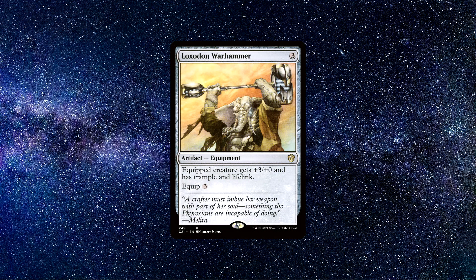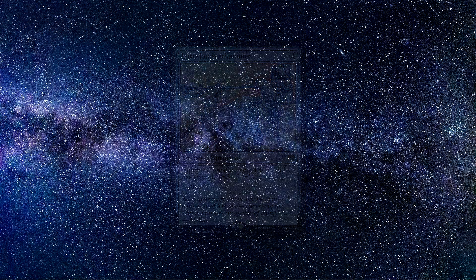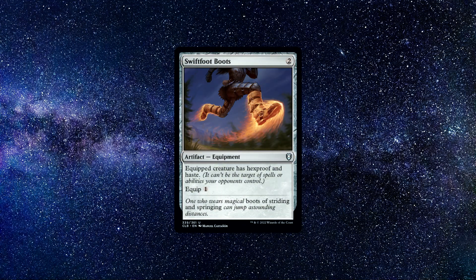You can buy this card for around 49 cents. Number three: Loxodon Warhammer. An artifact equipment card that costs three colorless mana to cast. The equipped creature gets +3/+0 and has trample and lifelink. Equip three. Giving a creature trample and lifelink is honestly a very powerful effect. Lifelink is often just a solid way to stay on top of the game, and trample means we can start crushing opponents' life totals far easier. Combine the two together and you get a colossal elephant of a card ready to take on the world. You can buy this card for around 60 cents.